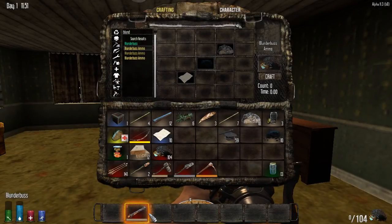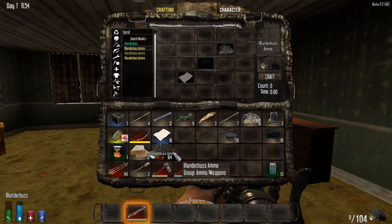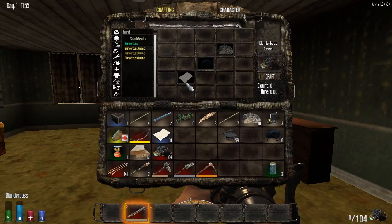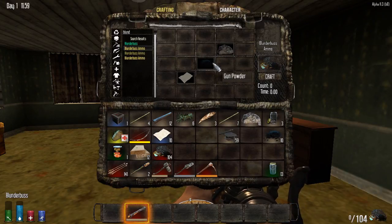After you have your blunderbuss made, the next thing you're going to have to craft is ammo. You don't find the ammo by itself laying around nearly as much as you can just craft it. You only need a piece of paper, which you can find everywhere, small stones which you can also find everywhere, or gunpowder — though gunpowder is a little bit less common to find.